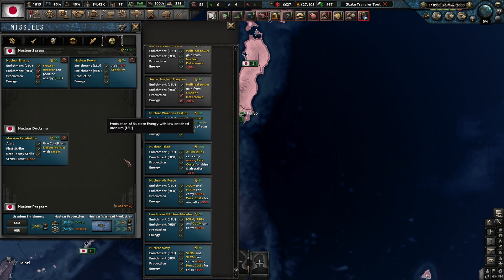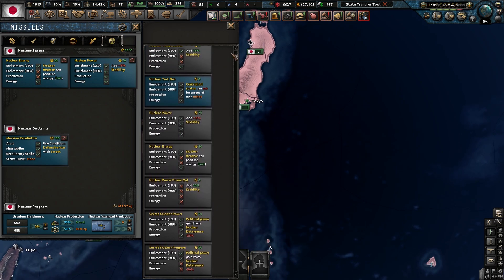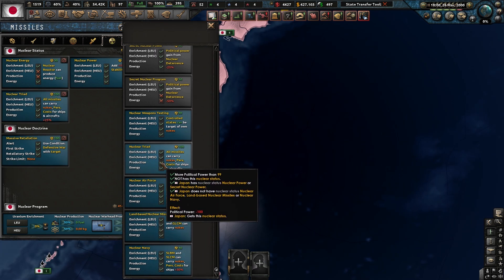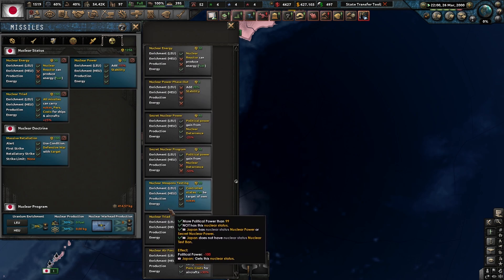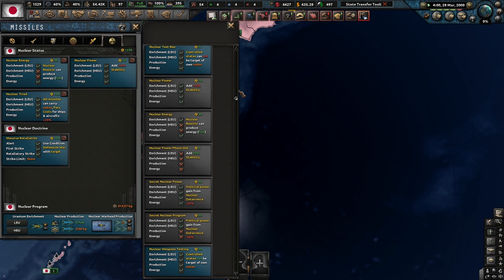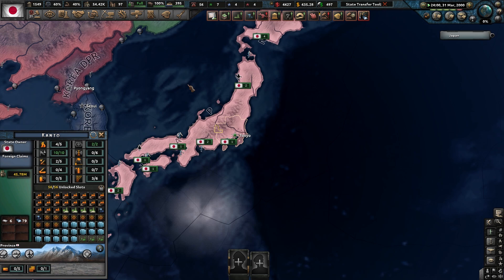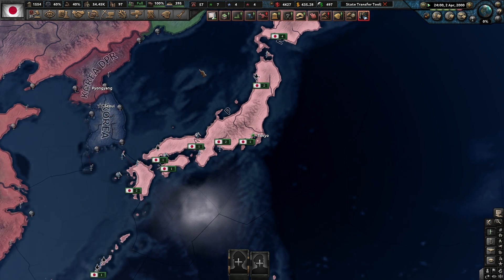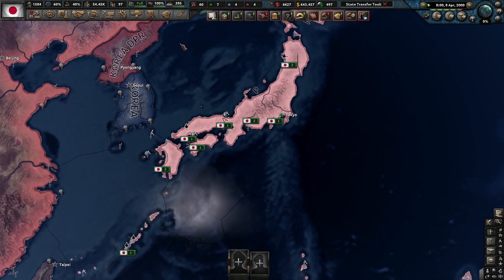So now we're allowed to do all the nukes. That's basically how you get nuclear production going. I'm going to do a second video on how to actually use the missiles and everything, because it's a whole other process. This video is just to get people understanding how to actually use the nuclear technology and how to produce it yourself.